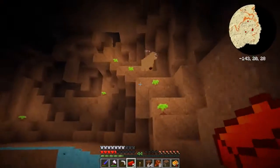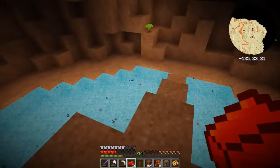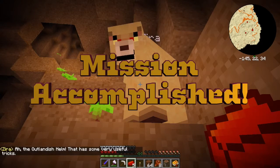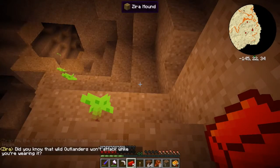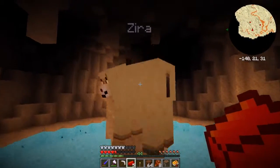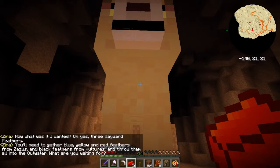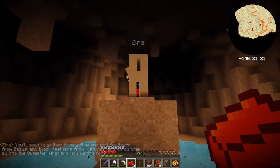We've got a present and Zero is coming down! The outlandish helm — that was some very useful tricks. Did you know that wild outlanders won't attack while you're wearing it? I need this so much! Where is she going now? Oh yes, three wayward feathers — I'll need to gather blue, yellow, and red feathers from Zassu birds, and black feathers from vultures, and throw them all in the out-water.